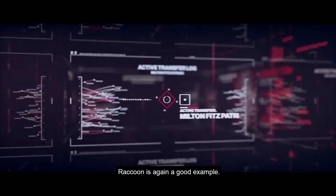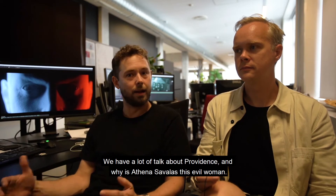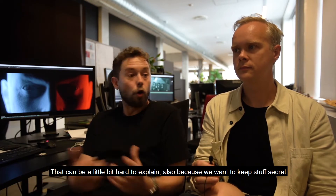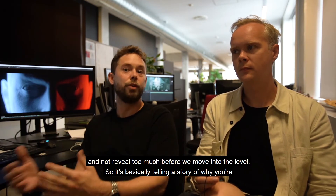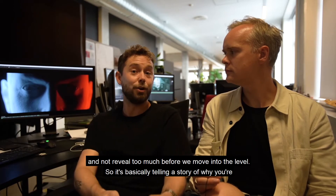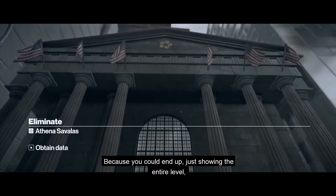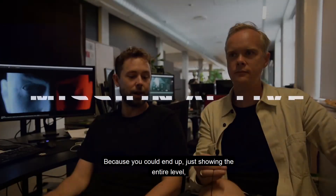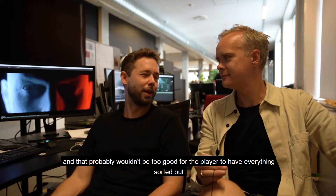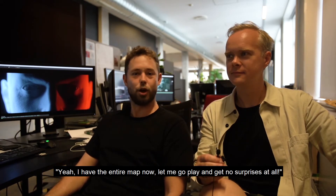Raccoon is a good example — we have a lot to talk about Providence and why Athena Savalas is this evil woman, which can be a little hard to explain within the level. We also want to keep stuff secret and not reveal too much before moving into the level. It's basically telling the story of why you're here, but also leaving a lot for players to experience themselves — you could end up showing the entire level, which probably wouldn't be good for the player.